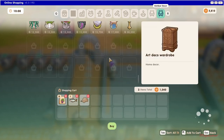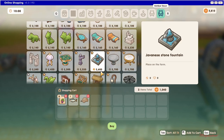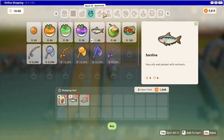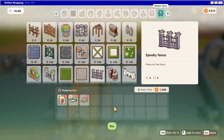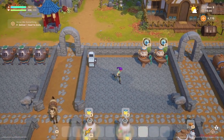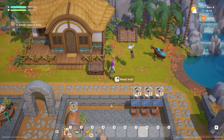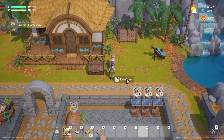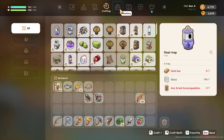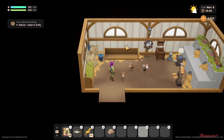Now for outdoor items — this is the outdoor section you can also purchase online. After you've finished shopping, just click Buy. Thank you for your purchase! Then go back to your orders — look at this, it's a pigeon delivering your items! Your delivery is here and the items are now in your inventory. Super easy!